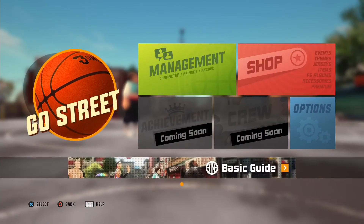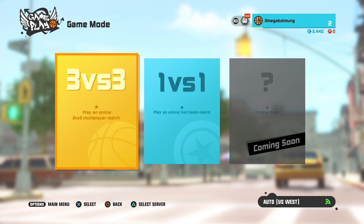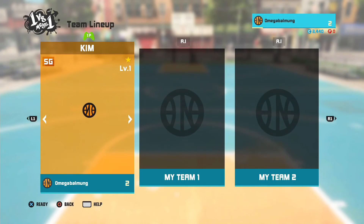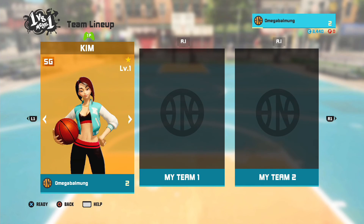All you have to do is go to the street and then 1v1, or you could do 3v3. I've done 3v3 but unfortunately I couldn't find a match for that, so I can't show you guys that. In 3v3, each character is their own multiplayer character online — each one controls their own person. In 1v1, it's just you against another person, but you only get to choose your character and the other character is controlled by AI. It's the same on the other side too.